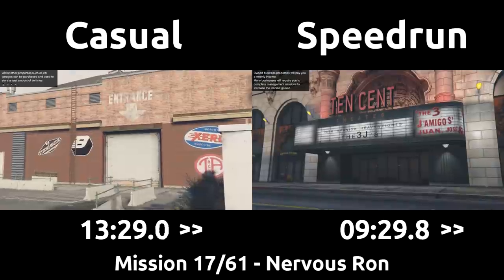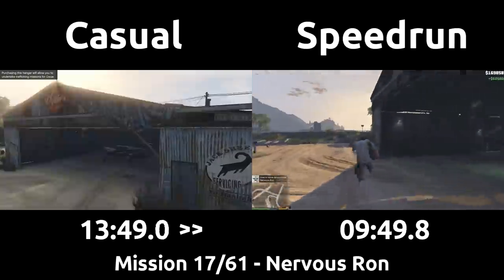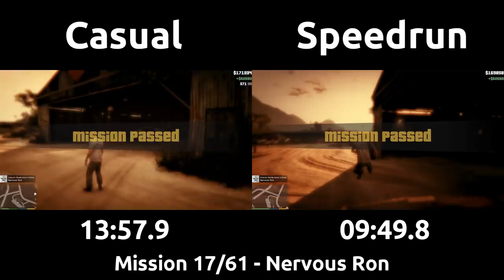It was a pretty long mission, with the speedrun taking nearly 10 minutes, and the casual 4 minutes longer than that to be nearly 14 minutes. The better arrival to the airstrip, shooting over the guards, optimized shootout in front of the hangar, then skip and strats when flying, all add up to some pretty big timesave.